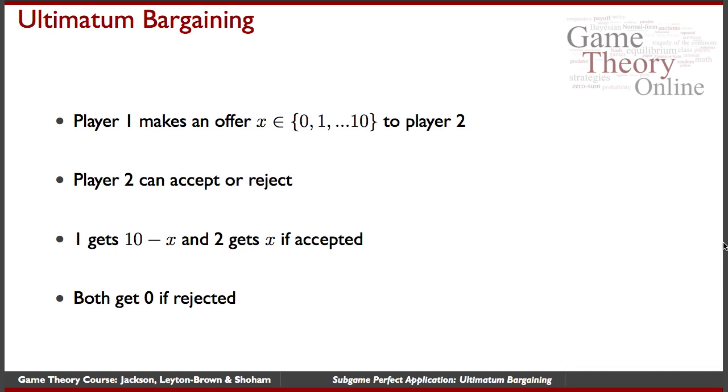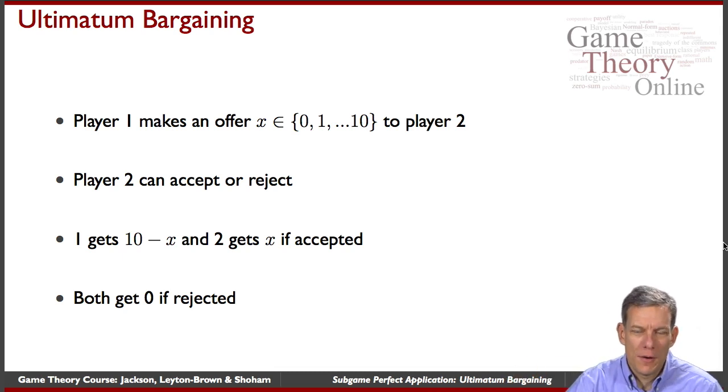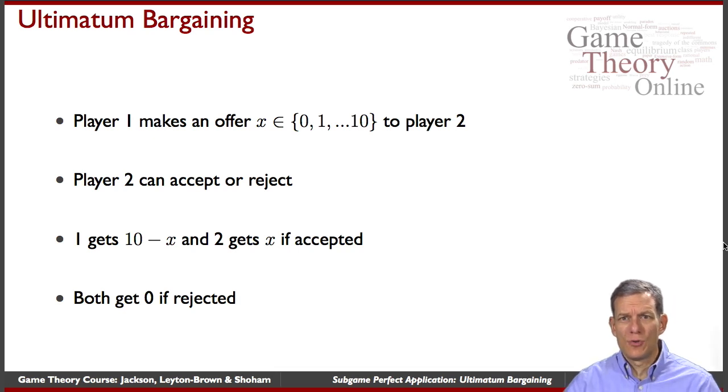Ultimatum bargaining is probably one of the simplest bargaining games you could imagine. It's the take-it-or-leave-it offer kind of bargaining. The idea is that there are ten units to be split between two players — say ten dollars, ten euros, ten whatevers — and they have to agree in order to get anything.